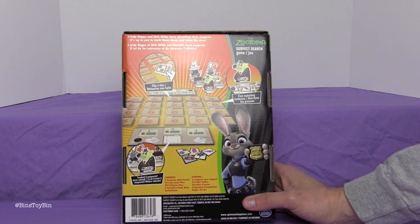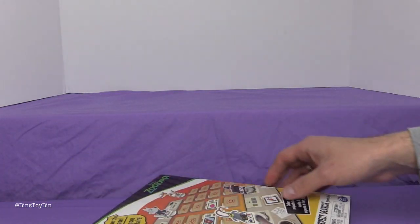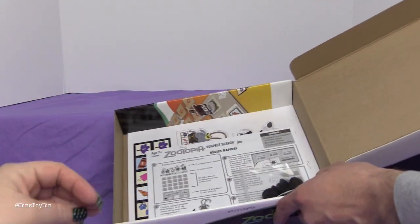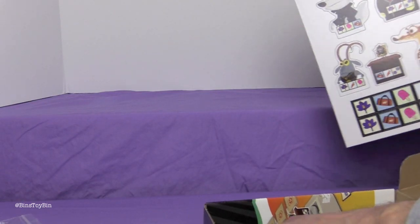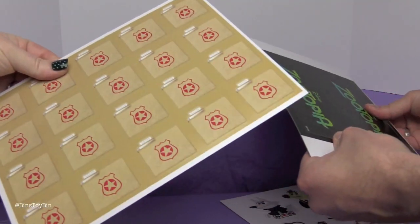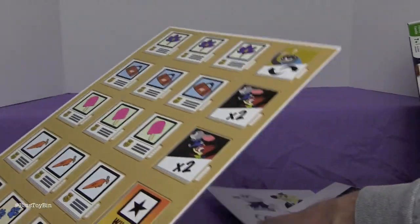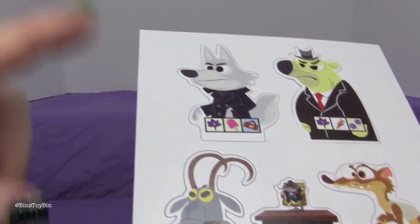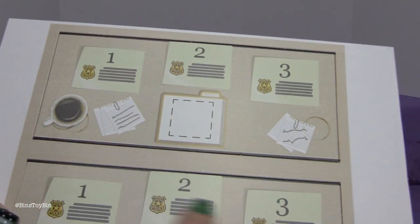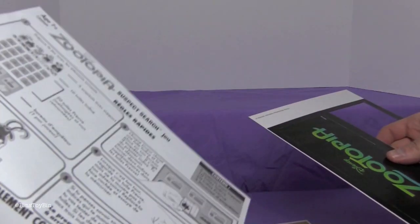That's all it says: Judy Hopps and Nick Wilde have identified their suspects. It's up to you to track them down and solve the case. That's literally all the box says. This is everything that's in the box — here are the little stand thingies, the instructions. Are we missing a piece? Are we missing a board? There is no board. These are all of the suspect pieces. How much did we pay for this? I didn't know I was buying a big box filled with pop-out pieces that you get in a Happy Meal. These are the actual suspects and these are our boards. John gets one and I get one. We haven't read the rules yet. So while John pops those out I'm going to read the rules and we'll be right back.